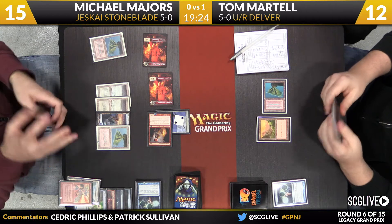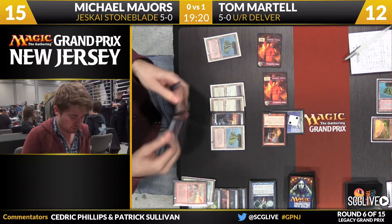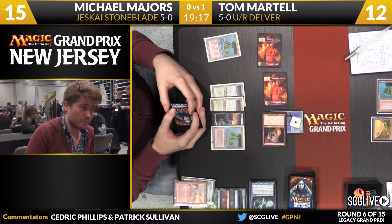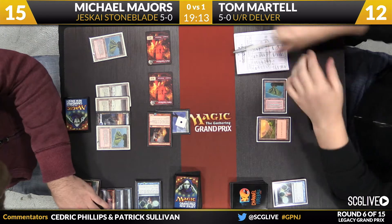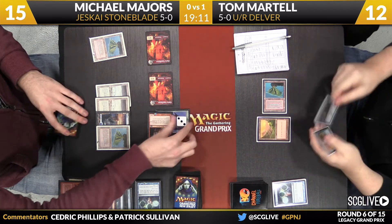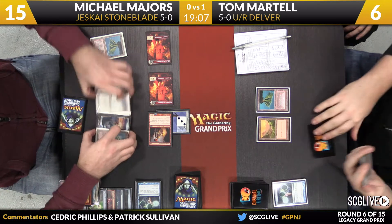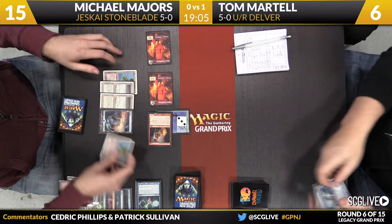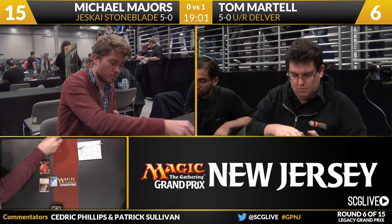That's a blue card to pitch to Force of Will if the alternate casting cost is what Michael desires. An attack for four. Martel is consulting the grip. Majors will pump once. He'll pass priority — damage total is four, five, six. Up to three charge counters. In Majors' hand he's got the Bolt, Electrickery, along with Force of Will, and True Name Nemesis. It's a wrap — Martel will pack it up. Michael Majors going to tie things up against Tom Martel. Jeskai Stoneblade and Blue-Red Delver going to game number three.